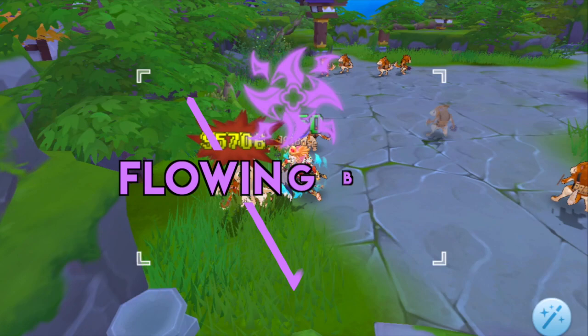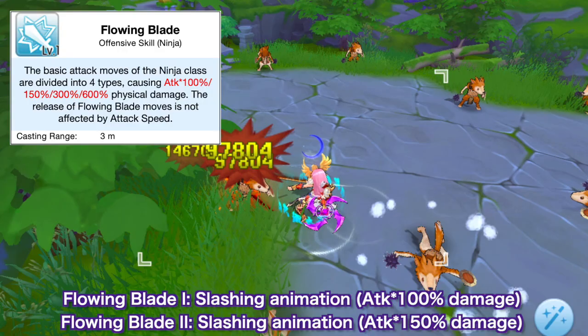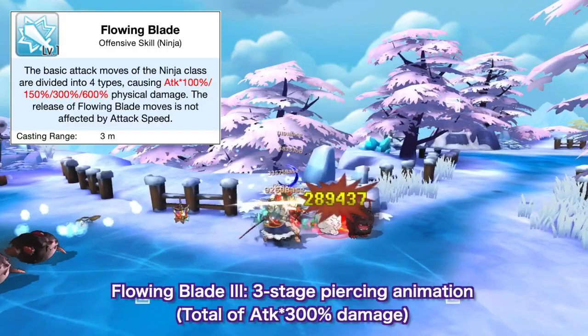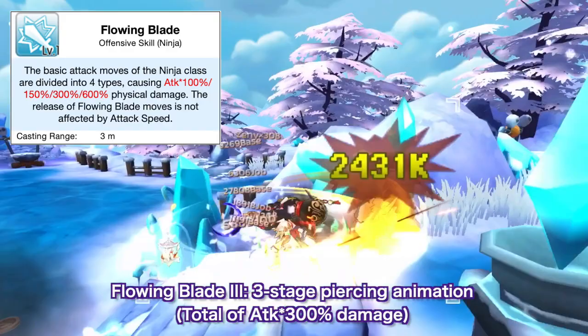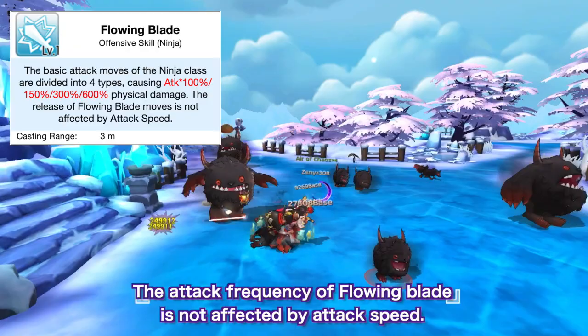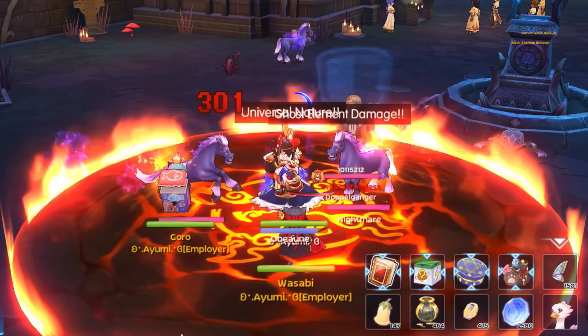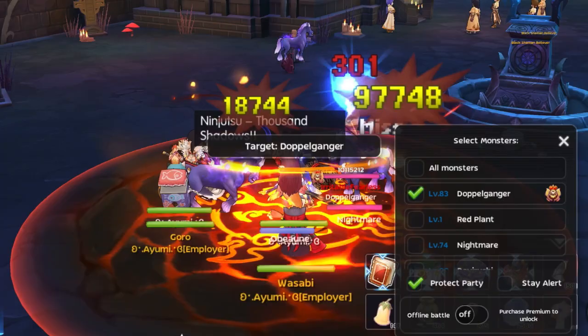As discussed in the previous episode, the auto-attack of ninjas is very distinct as it is a cycle of four attack types which is called Flowing Blade. The first two attack types are just slashing animations, with each attack dealing 100% and 150% physical attack damage. Then the third attack type deals 3-stage damage, giving a total of 300% physical attack damage, and then the fourth and last attack type deals an explosive 600% AOE physical damage. The attack frequency of Flowing Blade is not affected by attack speed. However, AGI will still be important since there's an Acer rune that will increase the damage of Flowing Blade for every 10 points of AGI.